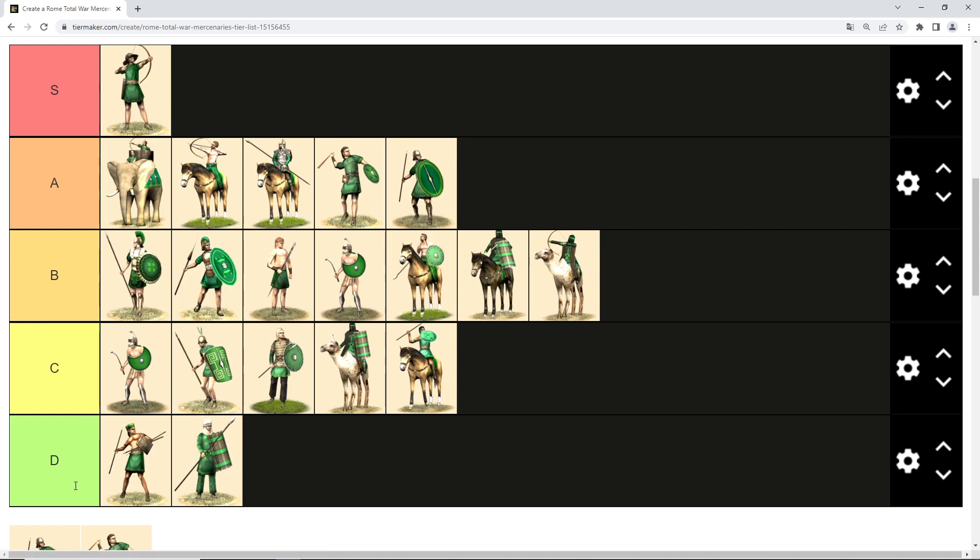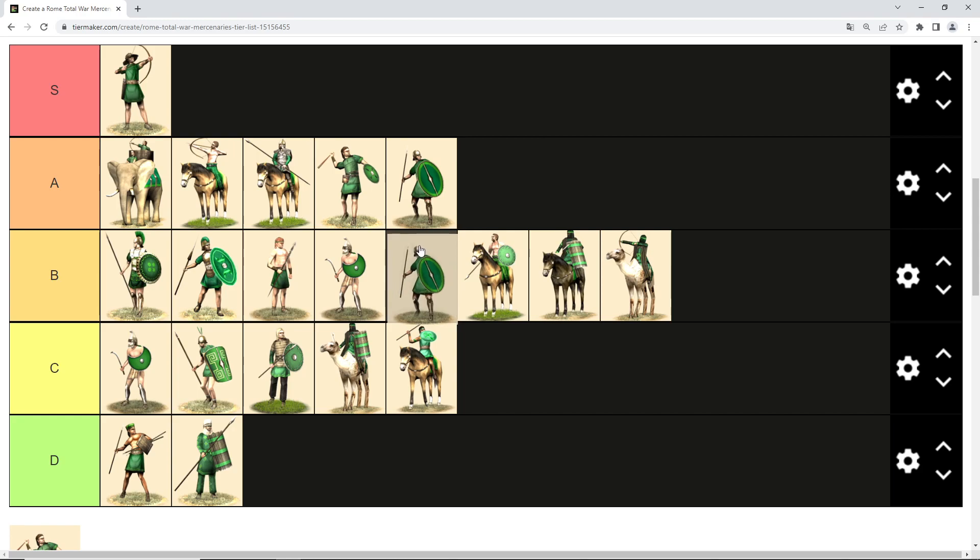Then we have mercenary peltasts — pretty similar to Illyrian mercenaries in image, but not as robust. Because of that they get B tier. Illyrian mercenaries are better, and when you recruit Illyrians in Illyria they often come with three bronze experience. They cost a similar amount to mercenary peltasts, so that's why mercenary peltasts get B tier instead of the A tier of the Illyrian mercenaries.